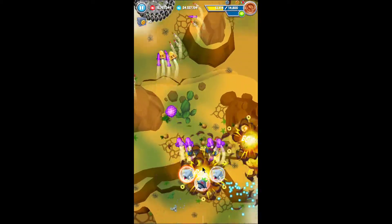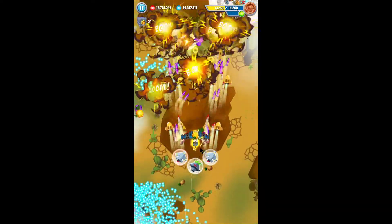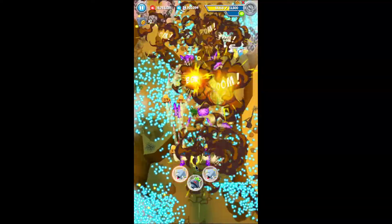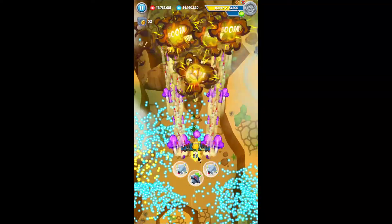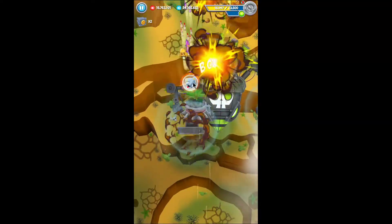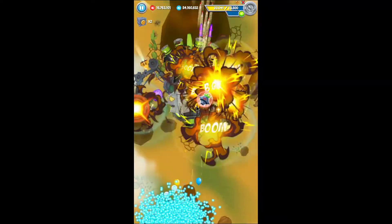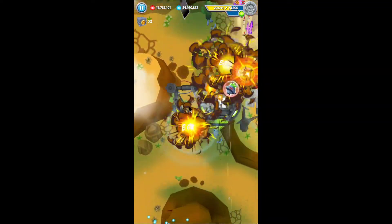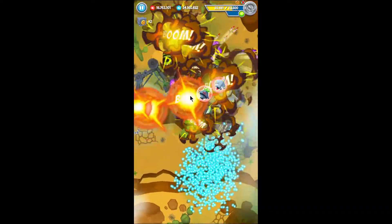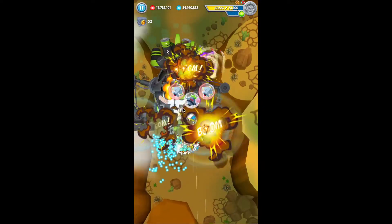If you try to do this same level but keep the super monkey beneath the boss, you're not going to be able to defeat it — I know because I've tried it and it just doesn't work. Keep using the epics and keep the super monkey right there, closest to the center of the boss but above it. Eventually you're going to damage the boss. Just use the epics whenever they're ready to do some extra damage and the boss should pop soon.